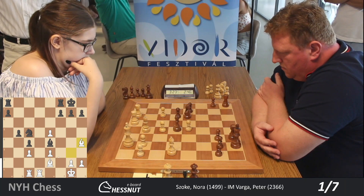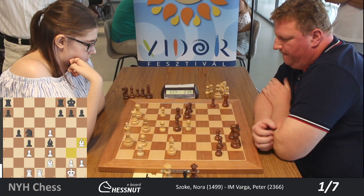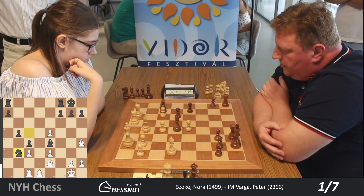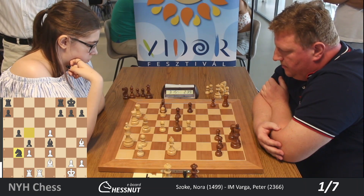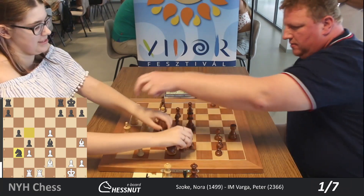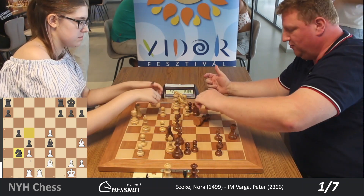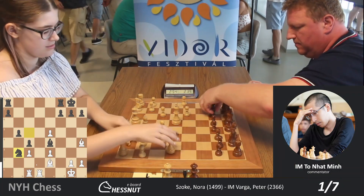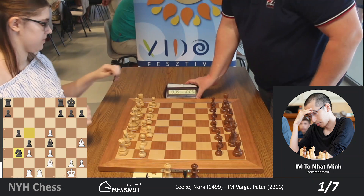She plays bishop h4 — she wants to play bishop e7 to trade the c5 knight, because a knight on the outpost is going to be a monster. But unfortunately for her, she doesn't have time to trade the bishop for the knight, because Black played knight b3 — and this wins an exchange. We have a handshake. She missed a tactic — the rook was trapped, there was no way to save it. Bishop h4 was the final mistake. We have the expected result. Thank you everyone.